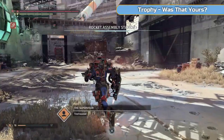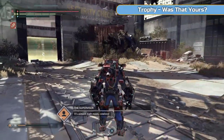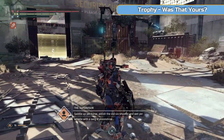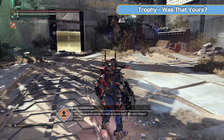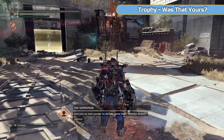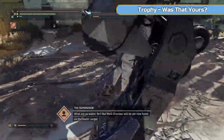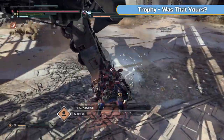Shout out to Trophy Fanatic for this tip: you don't need to fight the boss in its entirety with its own weapon — you just need to get the killing blow. That's good because the PAX weapon is really slow. You've fought this boss before. New Game Plus does significantly more damage to you, as you'll see — you can get carried away as you usually are in New Game Plus.